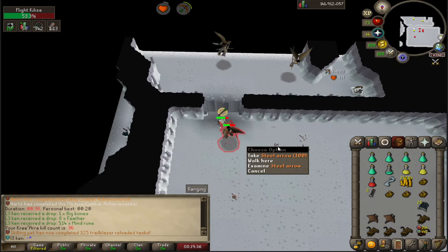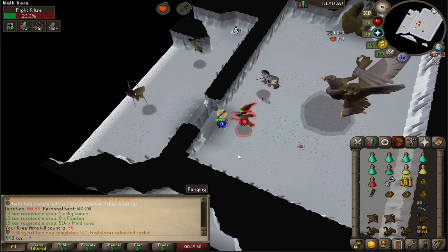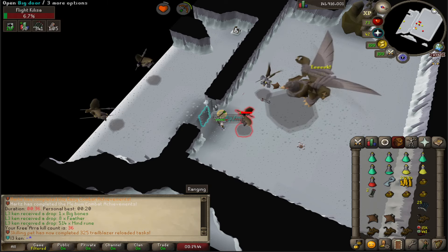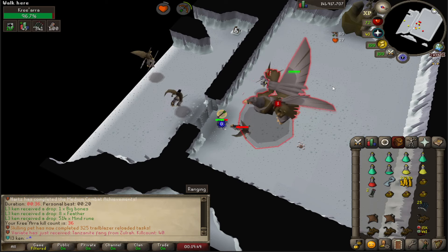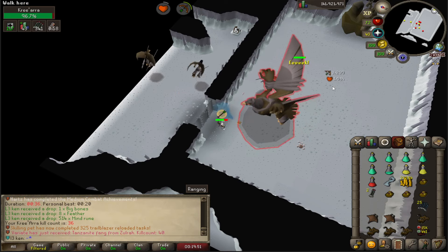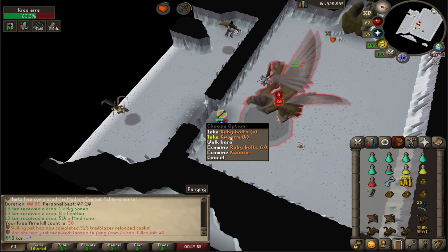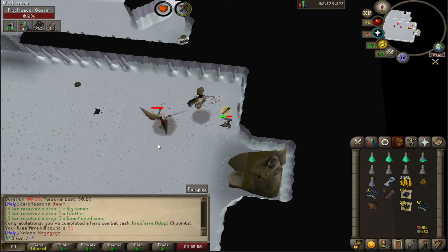There was a patch, so now both hits on Double Tap can spec. Apparently the second one, for a while, just couldn't. So now I'm shredding even more once I actually get into it. We are adept for breaking 50 kill count.